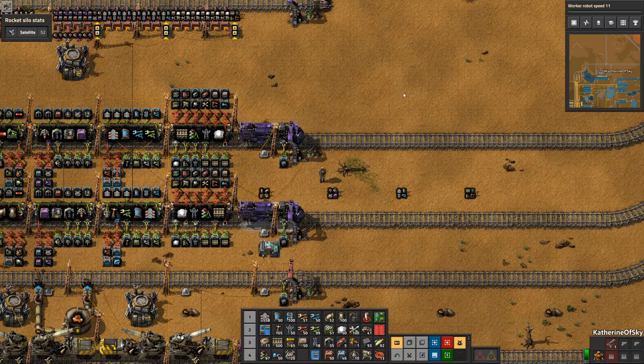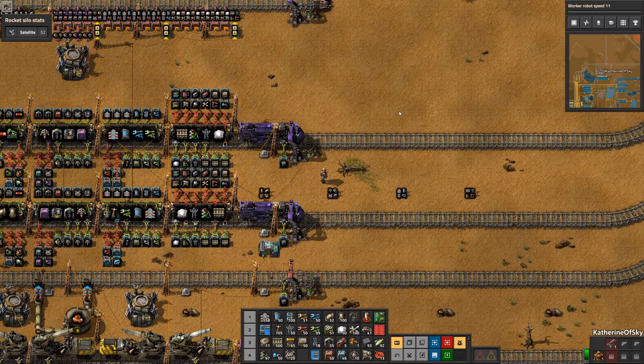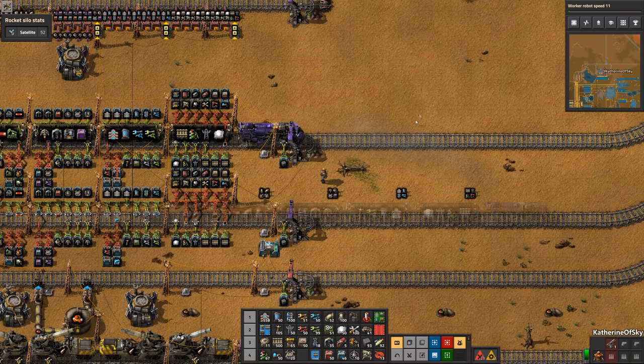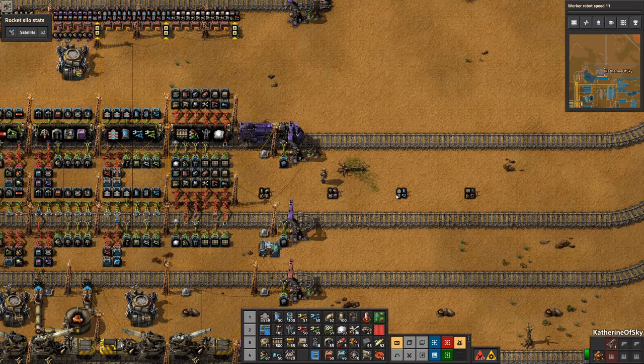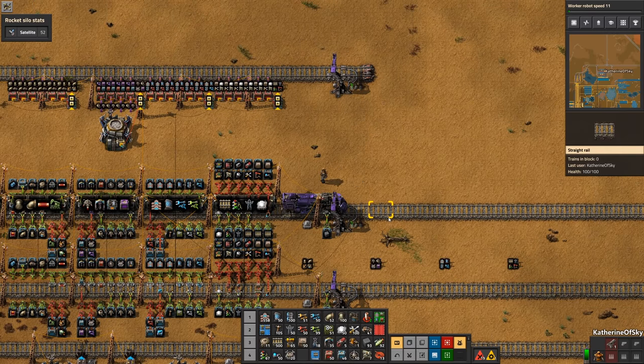Creating a building train will allow you to set up outposts and have materials delivered automatically, finishing the construction job while you're off tending to other things. Now there are two main parts of creating a building train system: the base station and the receiver station, or the outpost station. We'll start first with our base station.